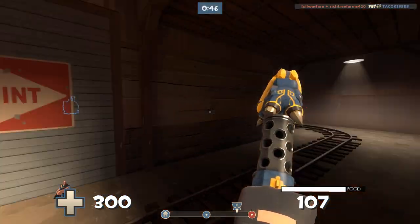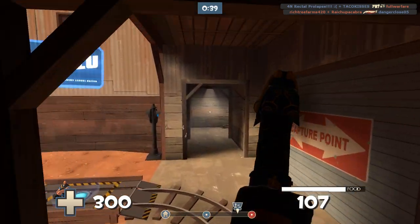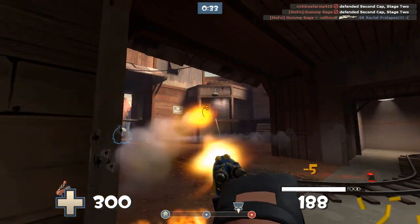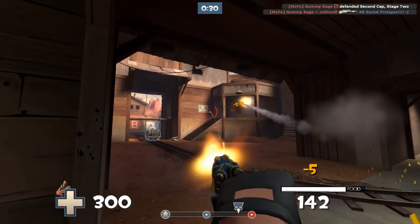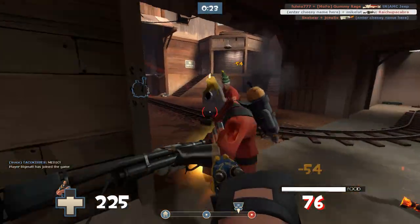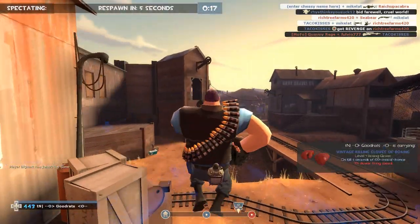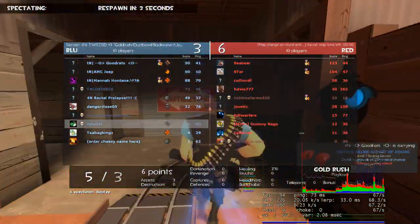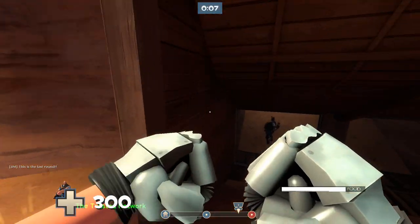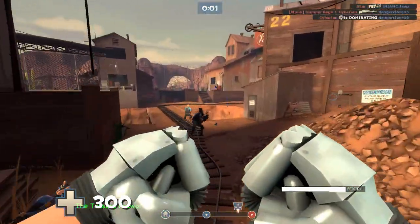With the Fists of Steel out, you basically take less damage — you can troll snipers, take hits, and just run around. Don't underestimate the minigun's range either. If multiple people come at you all at once, you're not gonna be able to do much. We have two Heavies now so that's okay — we're about to lose anyway.